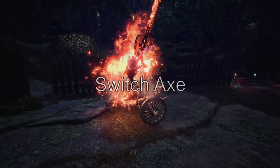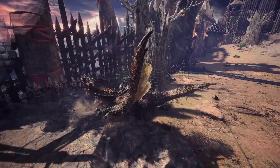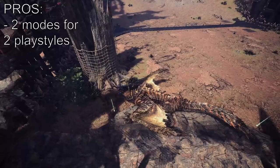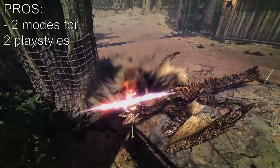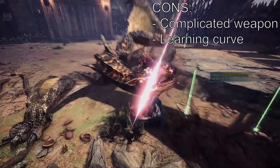Switch Axe — this is one of the two transforming weapons in the game. There are a bunch of mechanics to learn about this weapon, but simply put you have Axe Mode where you have higher mobility, and Sword Mode where you have less mobility for increased damage. It's also got one of the coolest attacks in my opinion and definitely the most satisfying mount finisher. It's got mechanics to learn and keep track of during the fight, but once you're used to it you'll probably have quite some fun with it.